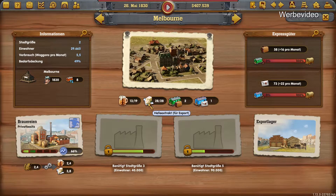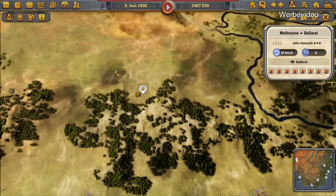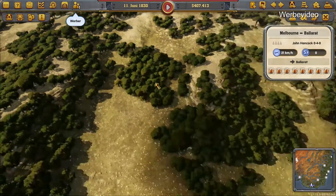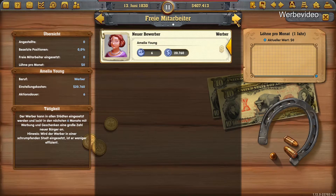Was stellen die denn her hier? Hefeextrakt und Bier. Das heißt, die stellen Bier her – die brauchen Weizen oder Getreide. Wo haben wir Getreide? Da rum. Personal, Büro – was können die? Der Werber kann in allen Städten eingesetzt werden und lockt in den nächsten sechs Monaten mit Werbung und Geschenken eine große Zahl Bürger. Das heißt, wird der Werber in einer schrumpfenden Stadt eingesetzt, ist er dann weniger effizient? Leidenschaftskosten 20.000.